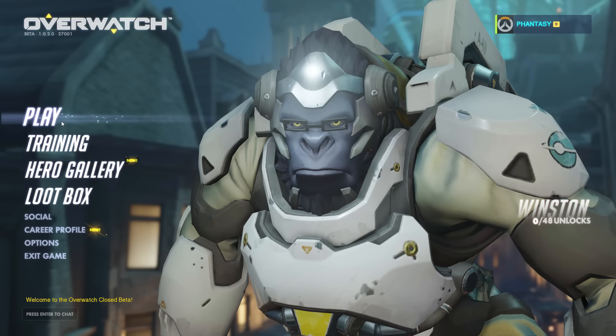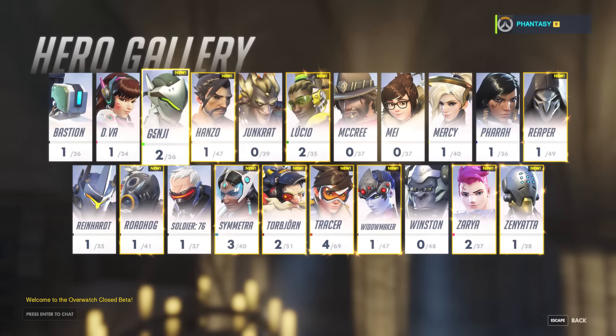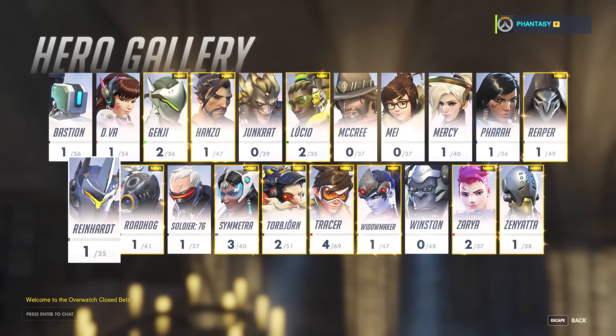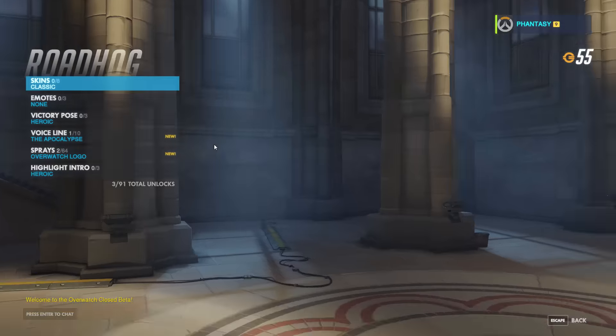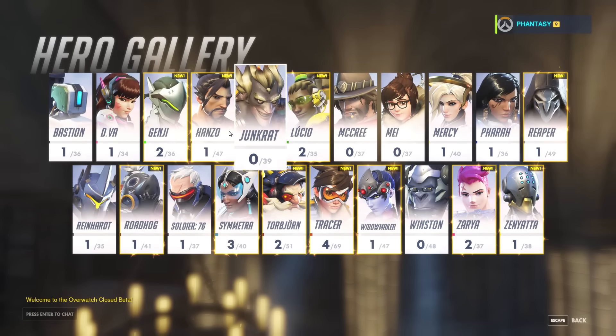Starting off on the main menu, there's nothing too unfamiliar with the play and training buttons. In the hero gallery it shows you all the heroes that you can play with in the game. In here you can also find the cosmetic things that you can unlock such as skins, emotes and voice lines, which we see in a lot of games now.